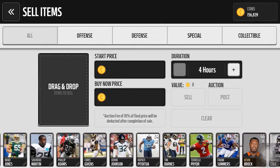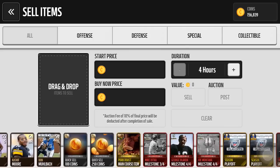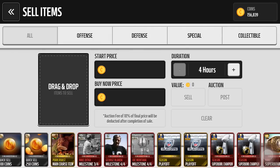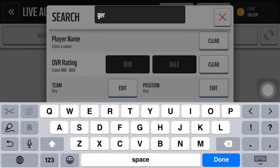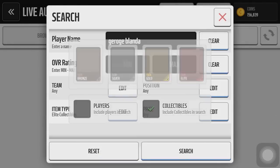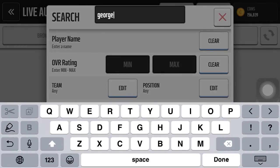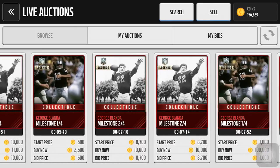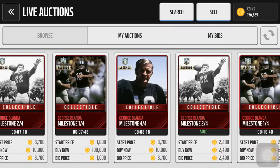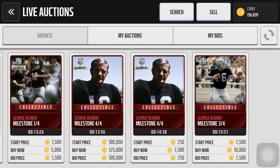Let's go check out that elite we got. All these guys — three, four hundred — sell those quick, that's the best option honestly. Blanda, George — see what we got for George. It's a collectible, apparently. George Blanda — 2500 for number one. That's terrible. Four — ten grand right there, I'd be happy with 10. What's it really worth? Look at this guy selling for 7500.